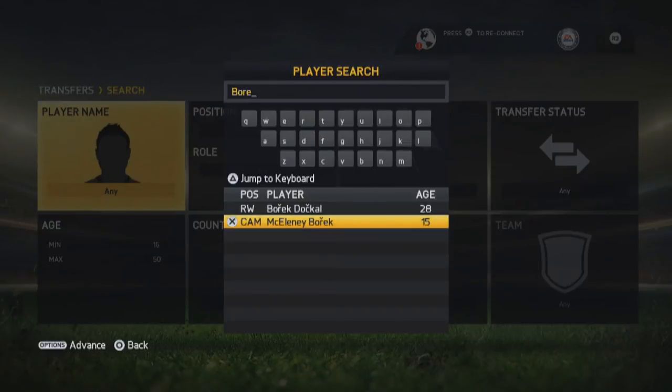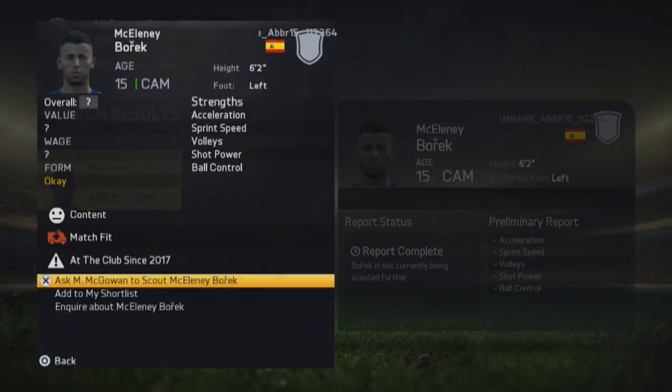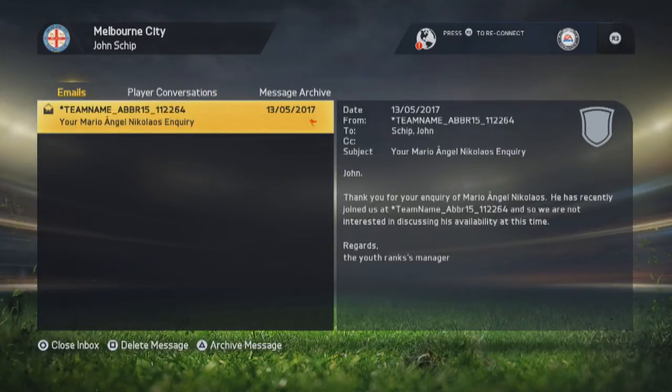This also means that your national team — if you manage his national team, which is Spain — you can go ahead and use him in your squad even under 16. Sometimes you get 14-year-old scout reports back. So this is what comes back from team name Abra15112264. They basically say that he's just recently joined us at Asterix and then the team name, so we're not interested in discussing his availability at this time. And then the best part about it regards the youth ranks his manager. So that tells me EA have on purposely put this in.